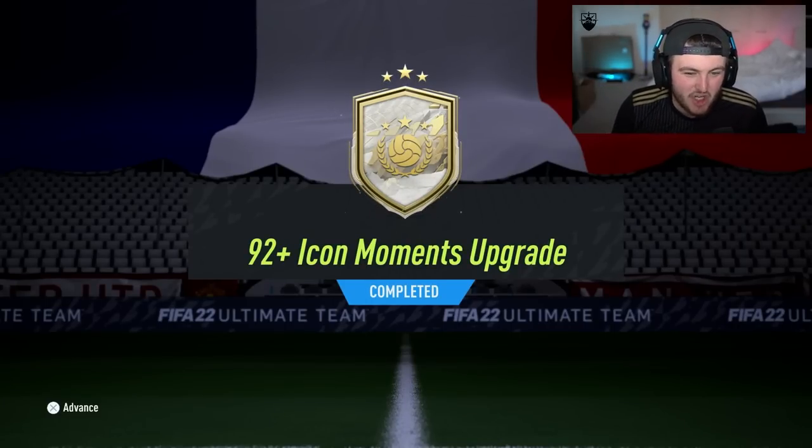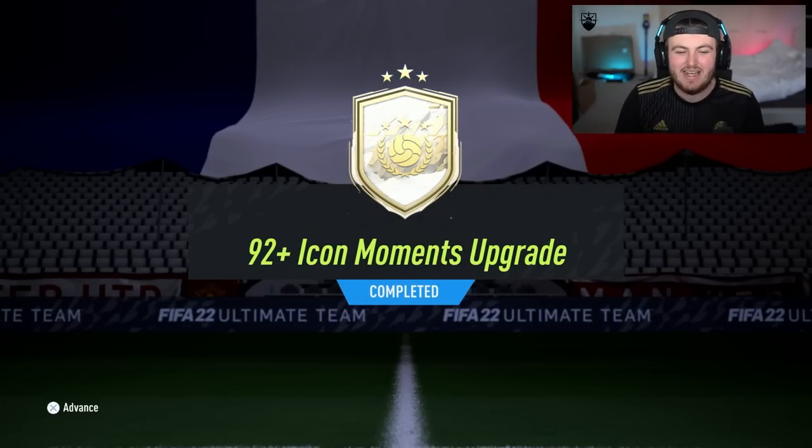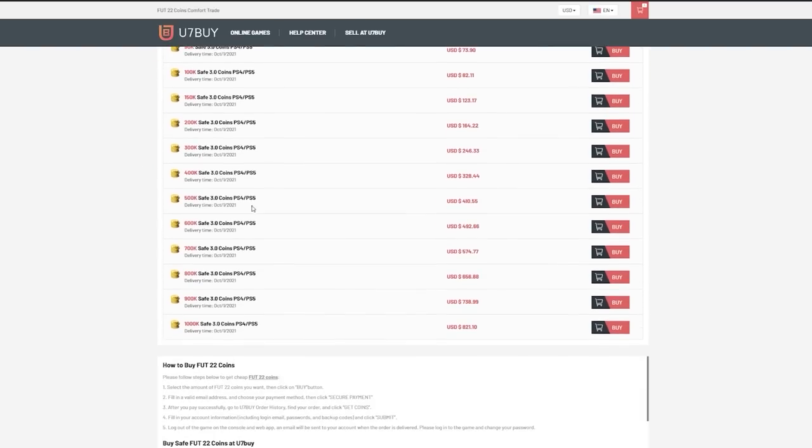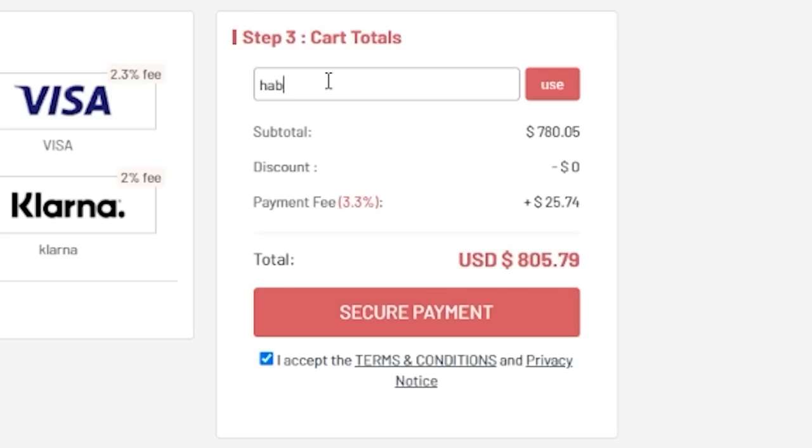EA just dropped the 92 plus Icon Moments upgrade. Let's see if we can get some big Icon Moments. For cheap, fast and reliable FUT coins, check out u7buy.com. There is a link in the description and use the code HABER to get yourself a discount on all of your orders.